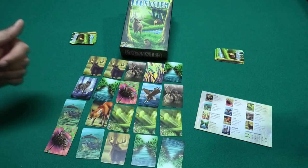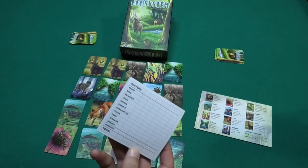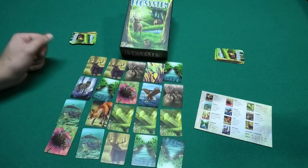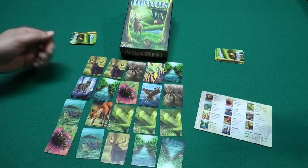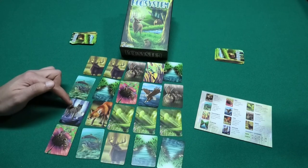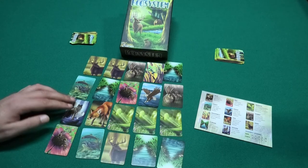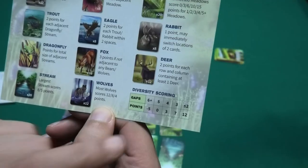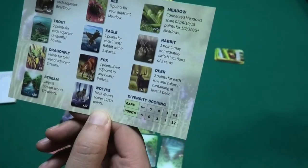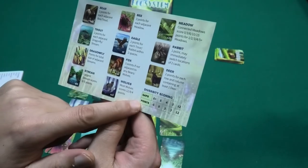At the end of the game, when all players have made their grid of five by four, you take the score sheet and check all animals to see how many points each player gets for their animals, streams, and meadows. You also check for diversity: every single type of card you don't have in your ecosystem counts as a gap, and any card worth zero points also counts as a gap — for example a fox adjacent to a wolf, or a wolf that doesn't earn ranking points. Two gaps or fewer scores 12 bonus points, three gaps gives 7 points, four gaps gives 3 points, five gaps gives 0 points, and six or more gaps gives minus 5 points.